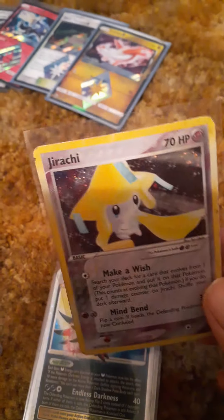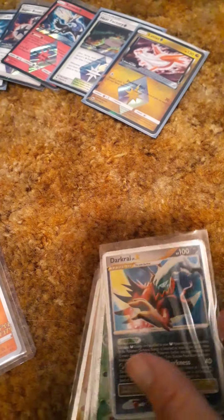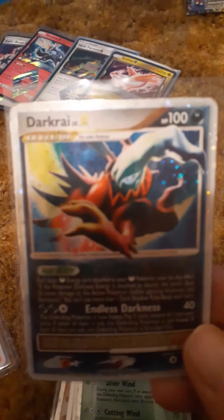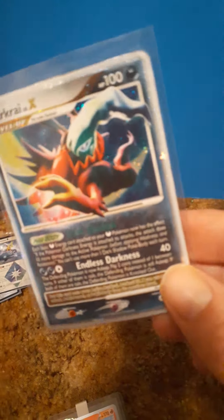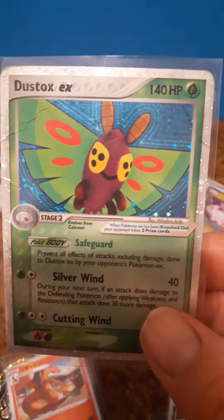Yeah, more prisms and then a random dragon-type rainbow rare from the Mew/Mewtwo set — I can't quite remember. Just before the end of the video, I want to show some older vintage cards I have in my binder. You can see the scratches and the play on them. My buddy Eddie and I were talking about EX cards — this is Darkrai Level X, which is a beautiful card, and here's a Dustox EX. You can see the damage on it but I don't care, it's going in a binder.